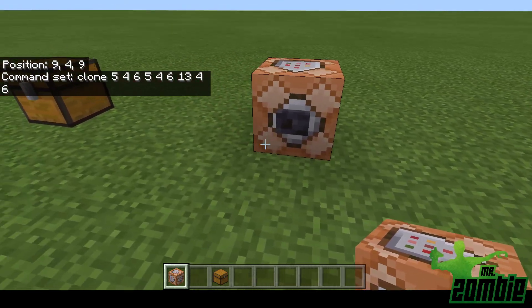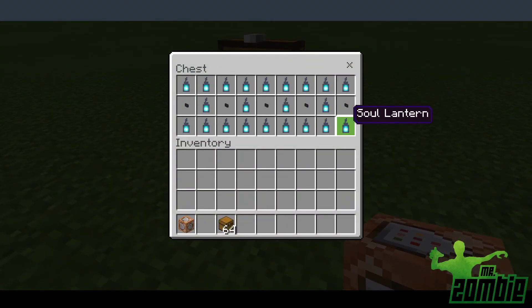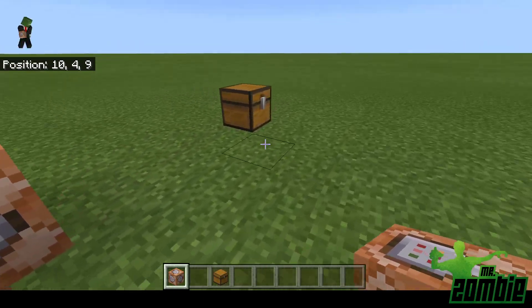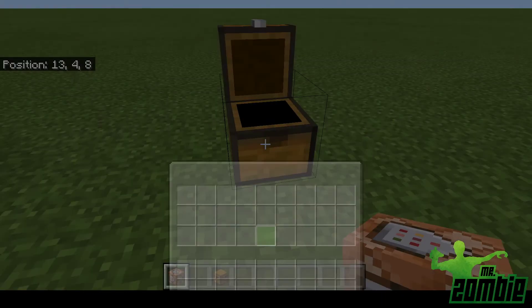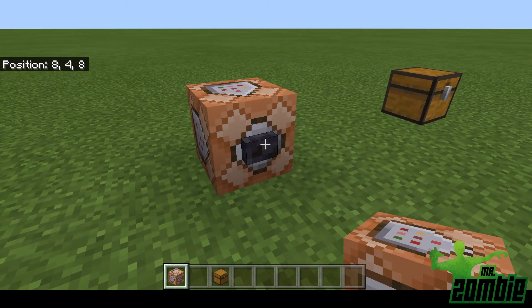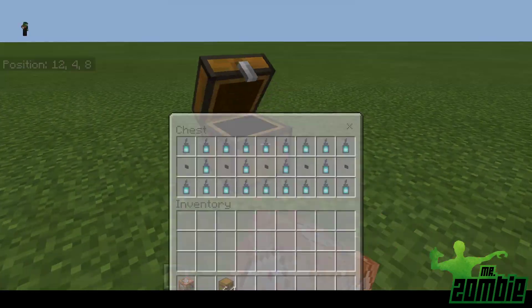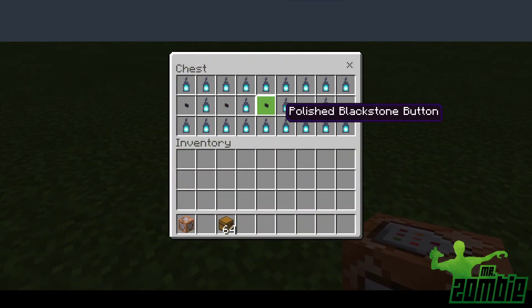I'm going to show you what's in here — this whole entire simple design. There's absolutely nothing in this second chest. When I hit this button, everything is still in the first chest, but now this second chest has everything in it too.